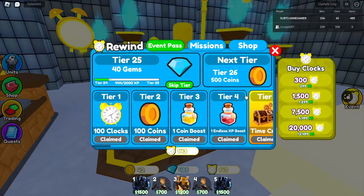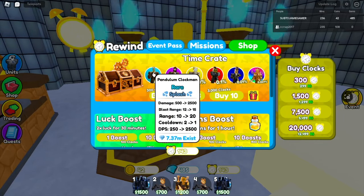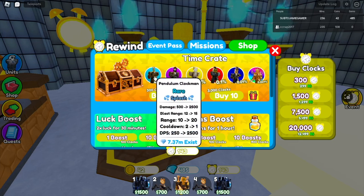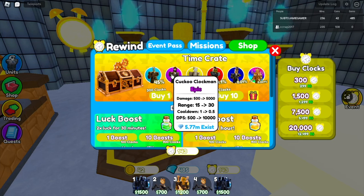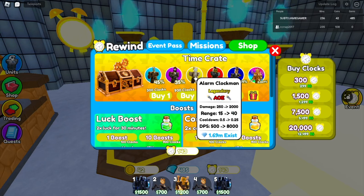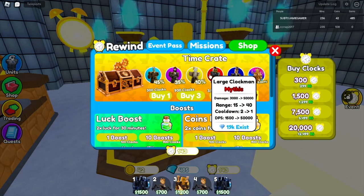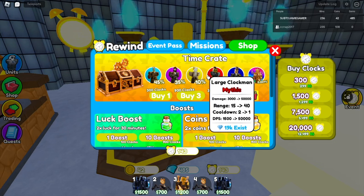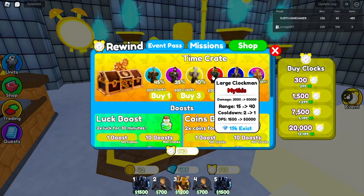So this is the new clock event and there's a new rare and a new epic. The rare does only 2500 damage and 20 range, which is really bad. Cuckoo Clockman does 10,000 damage with 30 range. Alarm Clockman has 40 range with 8,000 damage. The mythic is one I really want from these 100 crates, and it looks like the mythic does 50,000 damage every one second.